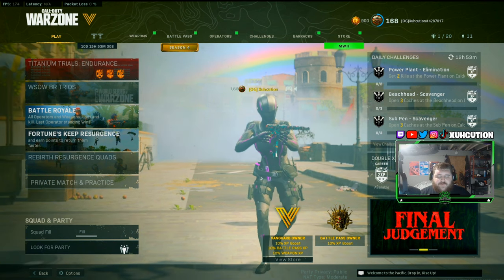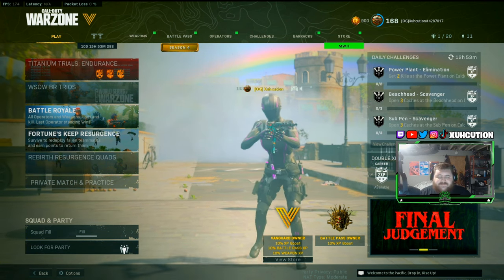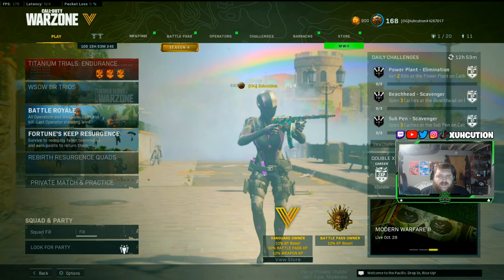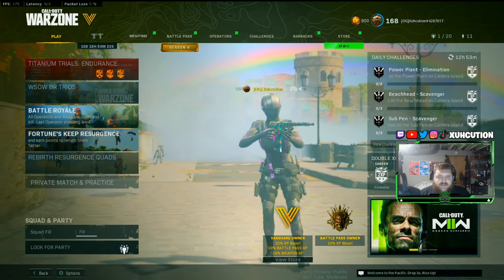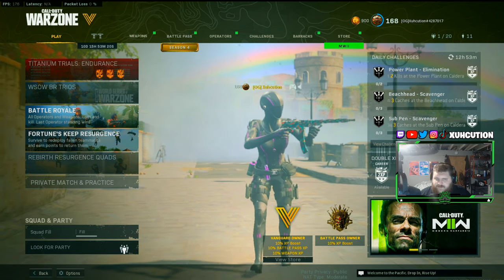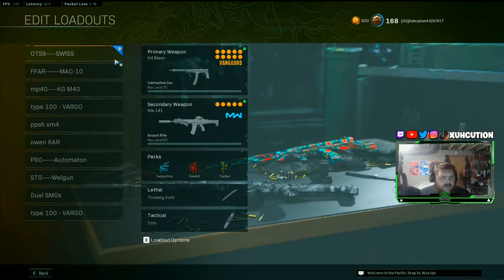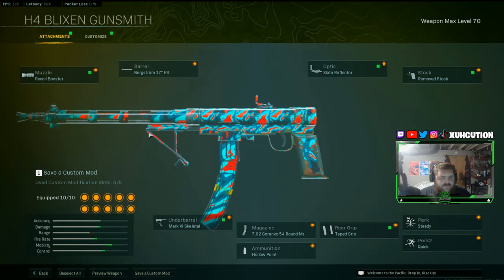Today I got a crazy gameplay for you with what I think is the best Blixen in the game — this thing flies around the map. It's one of the most fun guns to use in a long time, it kind of competes with the OTS matter from back in the day. The class I was running was a Blixen and a Kilo. Here's the Blixen loadout: recoil booster, Bergstrom 17-inch slate, reflector, remove stock, Mark 6 Skeletal, the 54-round mag, hollow point, taped grip, and Steady and Quick.